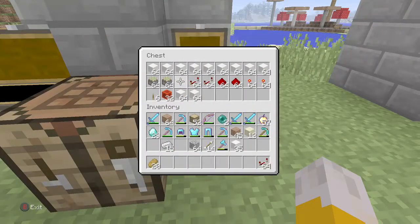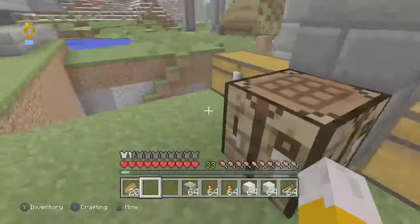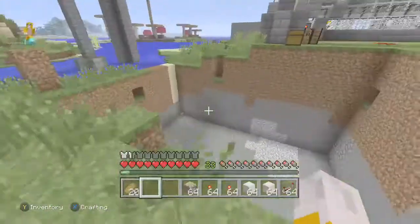First thing we'll be getting is we'll need redstone repeaters, crystallized quartz — we will need crystallized quartz — redstone torches, and sticky pistons. Sticky pistons we will be using later.